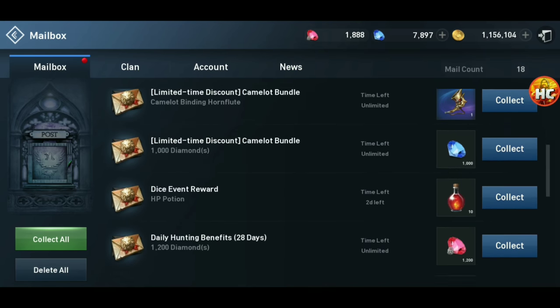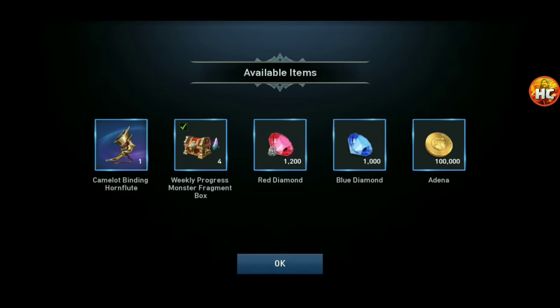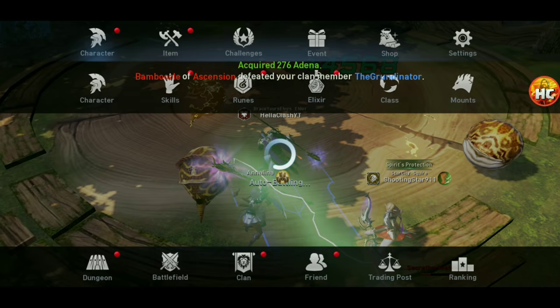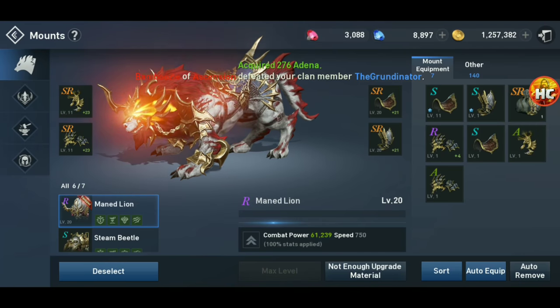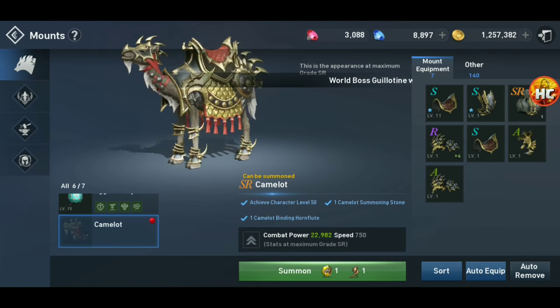We'll go collect it from our inbox. There's all the stuff we got, as promised — the 1,000 blue diamonds, which is nice — plus all the dice from the dice event. If we go into character, mounts, we can summon it right here. It actually looks pretty cool.